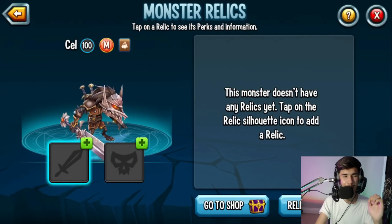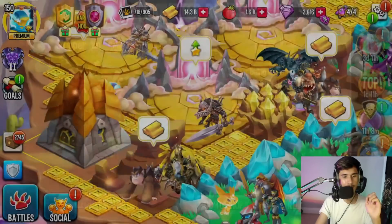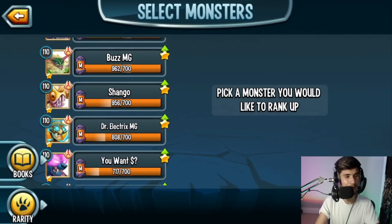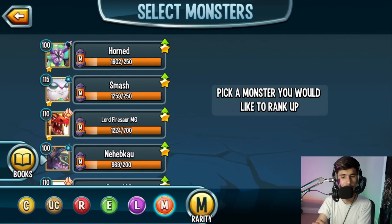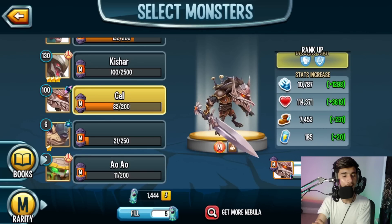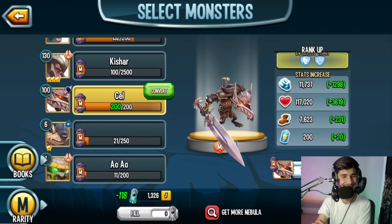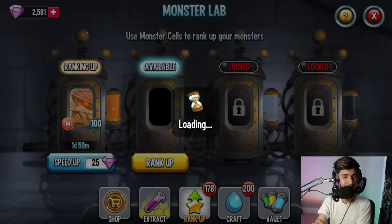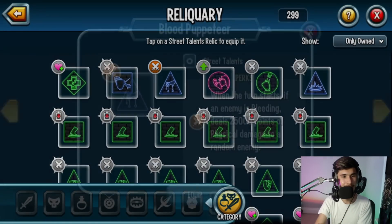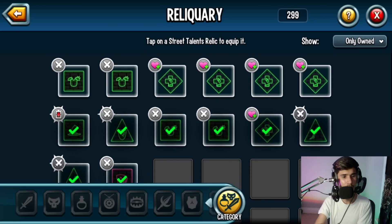Let's take a look at the relics. It's not rank 1 yet, so for the purpose of this review we're going to spend 25 gems to get it there - drop a like if you appreciate that. For the talents, I highly recommend giving Blood Puppeteer - this is one of the best talents to give him. On top of that, Hidden Shift also works, Phase Shield works, and Frequency Gauntlet would be another option.